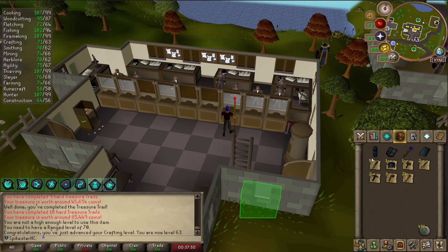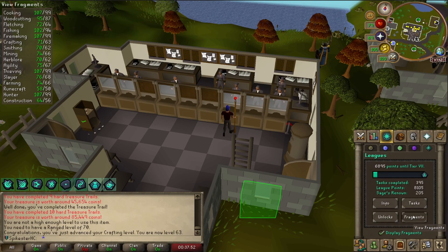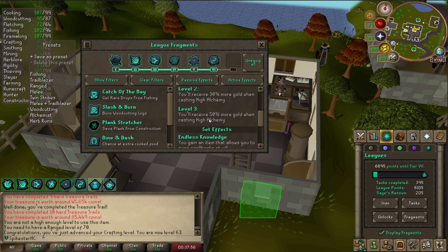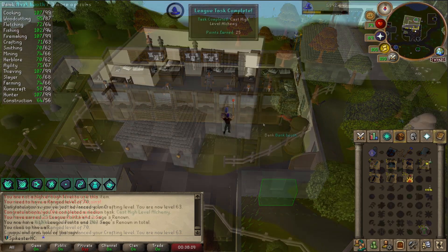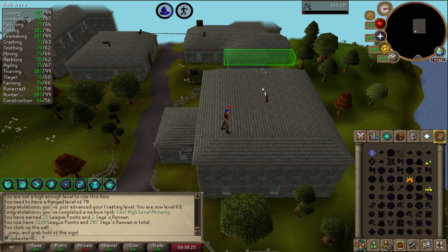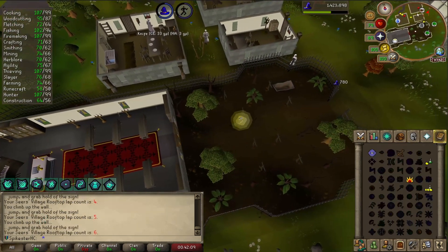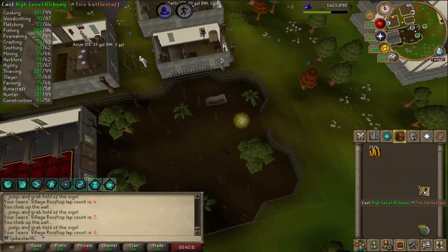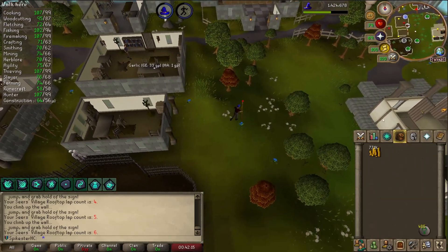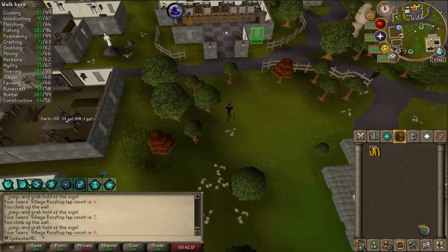I've gathered up some Alkables from my bank and I have the Alchemaniac Fragment at level 3, so I should be getting quite a bit more gold than usual. I'd never actually cast High Level Alchemy before, so that's a task. From all those Alks I've got a bit over 700k, which is more than expected. I didn't have that much to Alk, but it's still not quite enough to imbue my Black Mask.